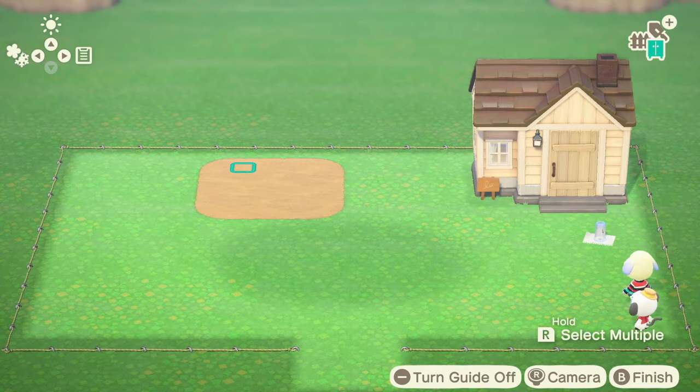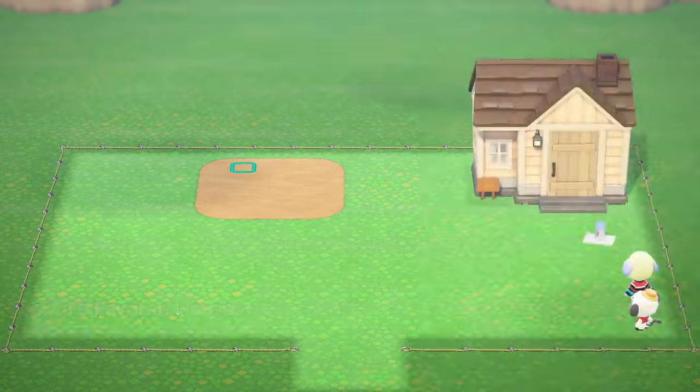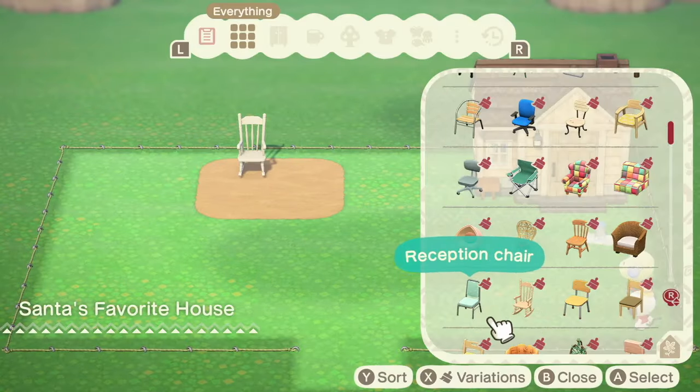And the third space filler — I wanted to use the rocking chair and so I made a cute cozy little seating area in the middle.